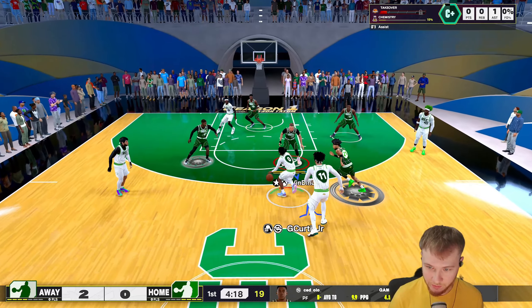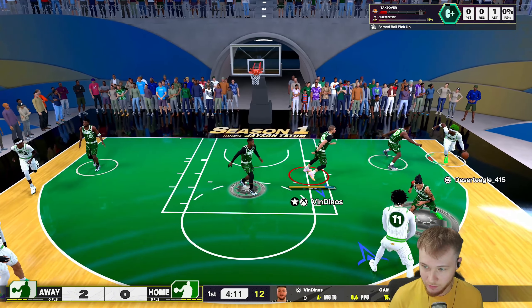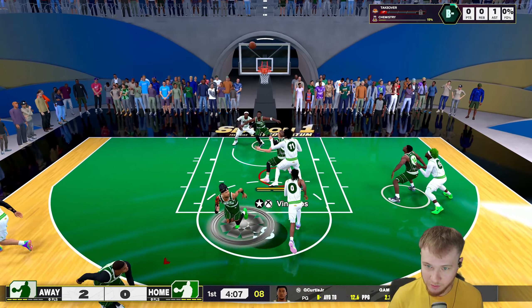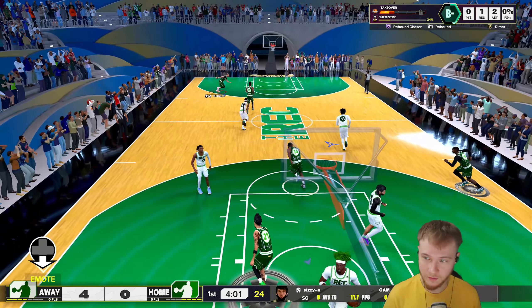This guy is seven foot with similar rebounding stats. Look at this — we're just bodying him with our strength. I wonder how much he weighs. When he box outs, just put the board right there — he's out, easy two again. There we go.